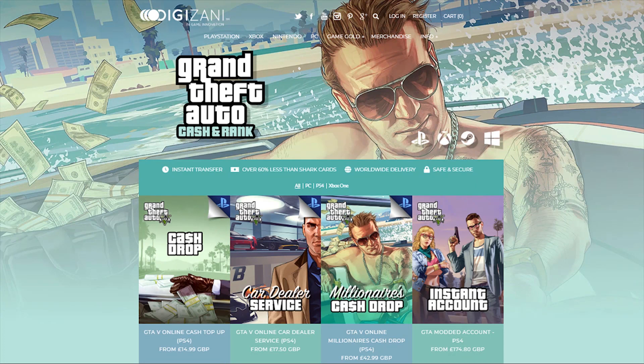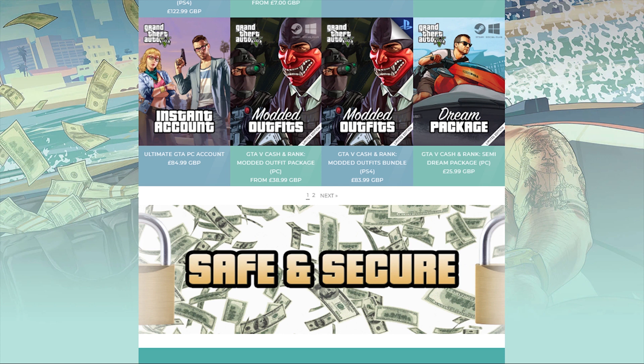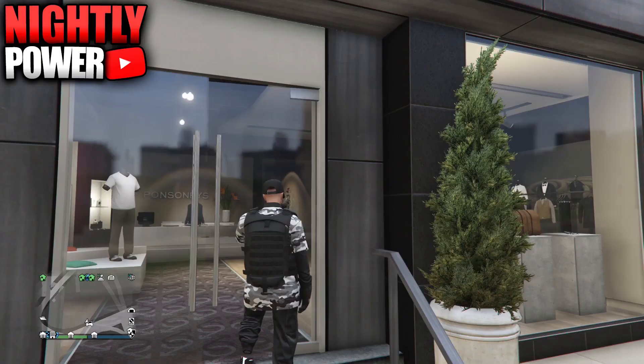If you guys are in need of cash or RP in GTA Online, then check out Digizani. Their links will be down in the description. They offer cash and rank services for the Xbox One, PS4, and PC. They are cheap, fast, and reliable, offer 24/7 support, and are available on all platforms. Use code NightlyPower for a five percent discount off your next purchase.